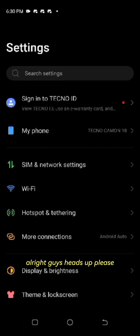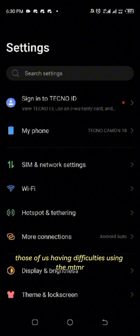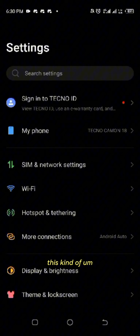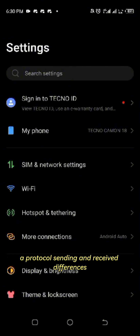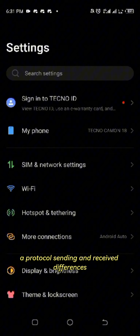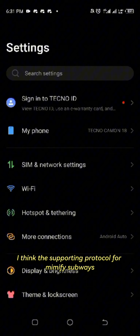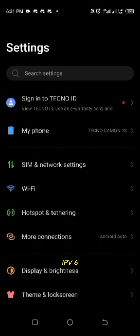Alright guys, heads up please. Those of us having difficulties using the MTN SIM card to mine Mimify, there's kind of a protocol sending and receipt differences. I think the supporting protocol for the Mimify server is IPv6.